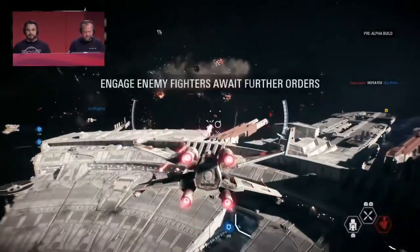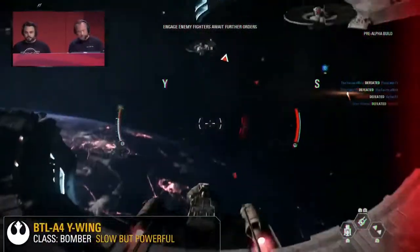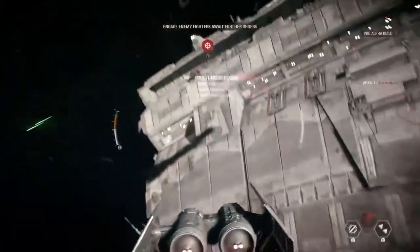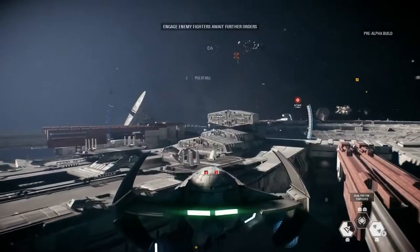Moving on to the second phase. Rob, how does Phase 2 work in Starfighter Assault over Fondor? The Rebels need to get into a tunnel and blow up all four shield projectors still protecting the Star Destroyer. You still have to watch out for those Cinder Turrets though — they're still there. We haven't really mentioned the hero ships yet.